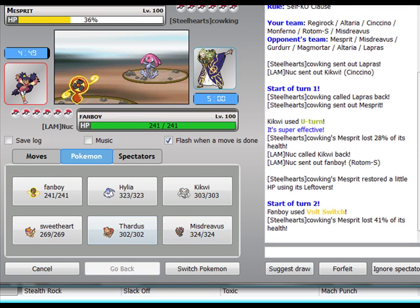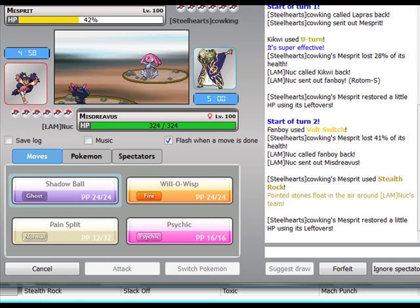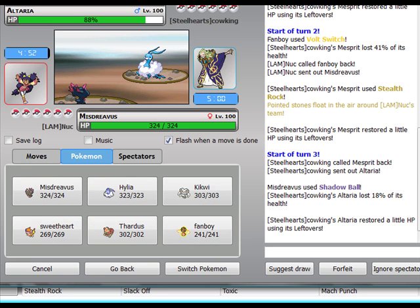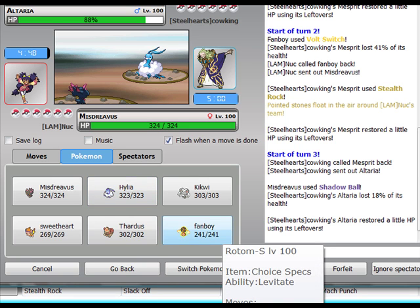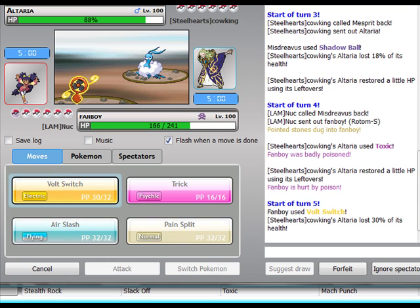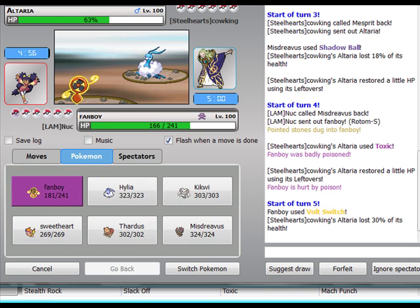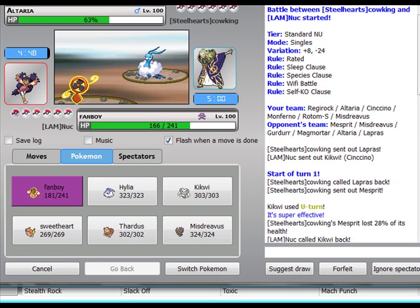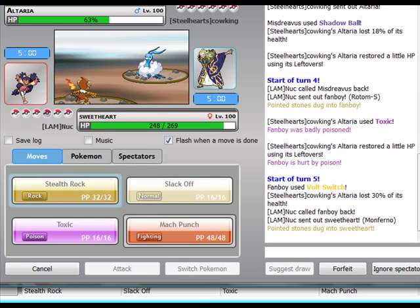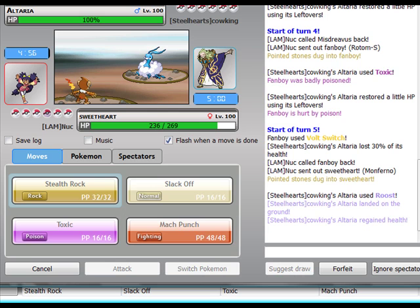Thinking out loud. Do they have Rapid Spin? Altaria though. There's a Volt Switch on it. Toxic — okay, I have my Heal Bell user. At 30%, I'm just Volt Switching everywhere. I want to go to Regirock just to scare it out. Stealth Rocks are up. I'm gonna set up Stealth Rocks. I can't Toxic Altaria because they tend to have Natural Cure — they always do.